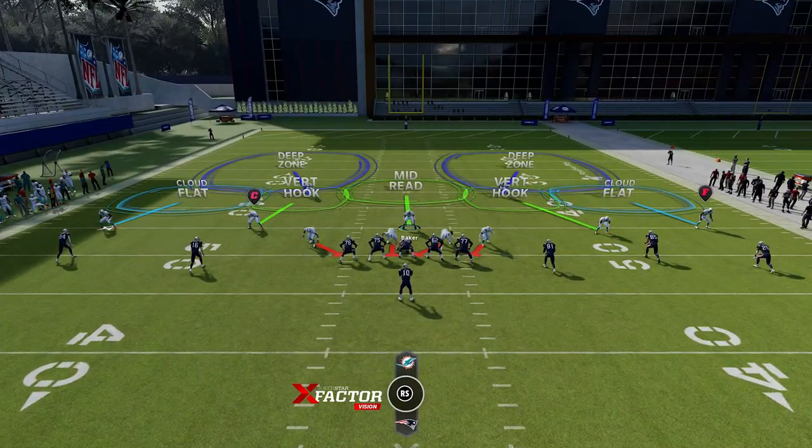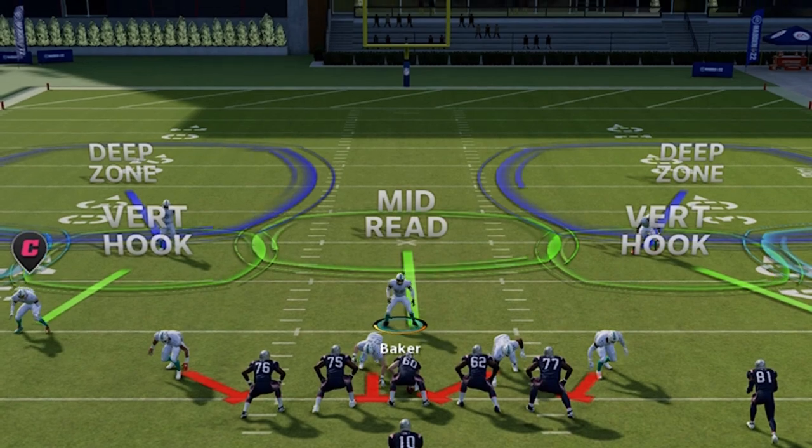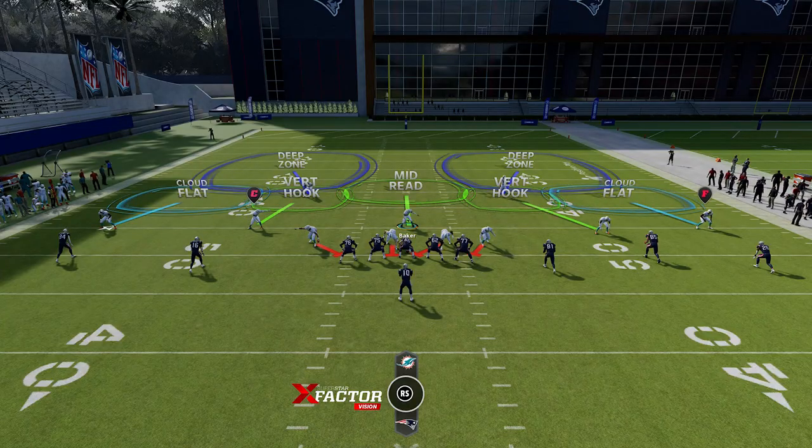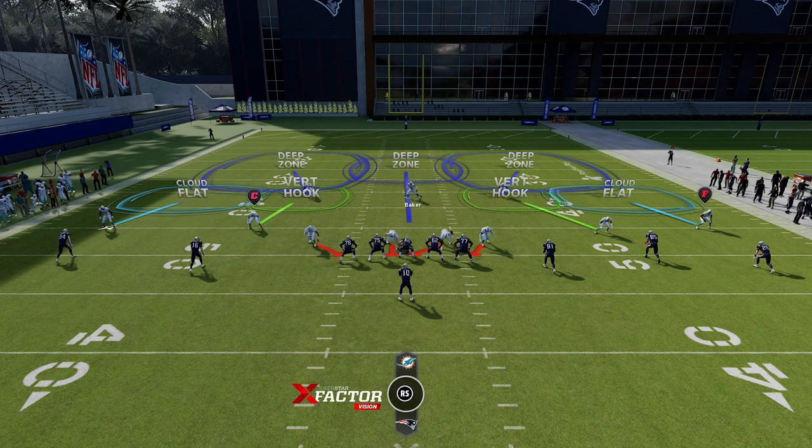One of the most important things when it comes to playing defense is knowing the weakness of the defense you're running and protecting it first, whether that's with adjustments or usering. A cover two has multiple weaknesses — one of the biggest is right down the middle. A lot of times the linebacker won't react unless there's a receiver pulling him back, so you can fix that with a middle third adjustment or by usering that area yourself. The outside cornerbacks are another weakness, which you can adjust by setting zone coverage depths to 25 or 30 yards.